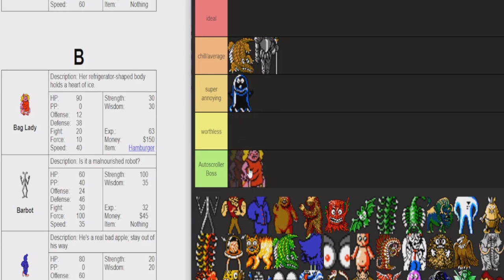Alright, next we got the bag lady. Bag lady is ideal — so goated. I can't do the sprite justice because it's cut off here, but just look at that mouth. This mouth is all you need to know about the bag lady. And obviously she's dual-wielding, double-posted-up bags, ready to swing with both hands. 30 wisdom — like, what do you do against that? Item hamburger? Not a lot of enemies drop hamburgers, but the ones that do? Ideal. Super ideal enemies.